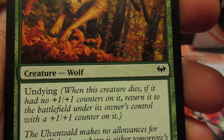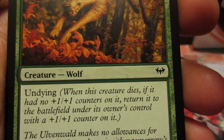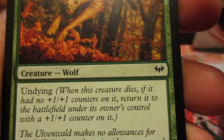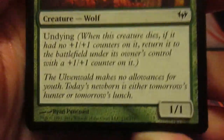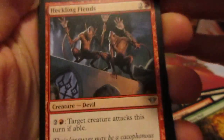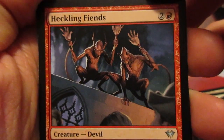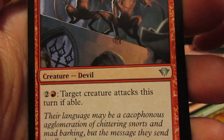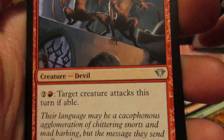Undying: when this card dies, if it had no plus one plus one counters on it, return it to the battlefield under your control with a plus one plus one counter on it. Heckling Fiends: tap 2 and a red — target creature attacks this turn if able.